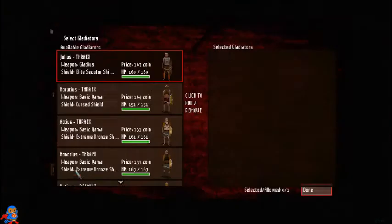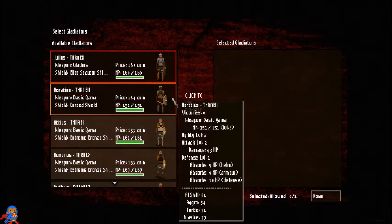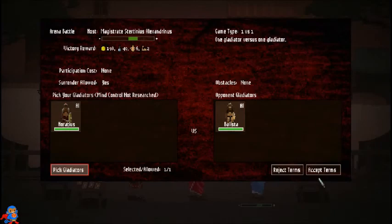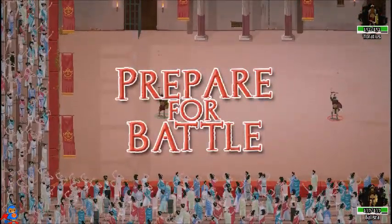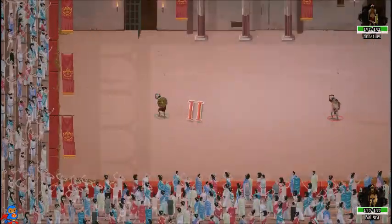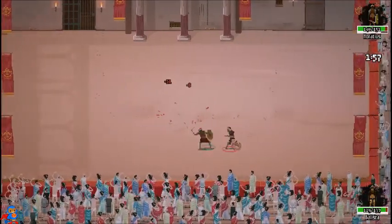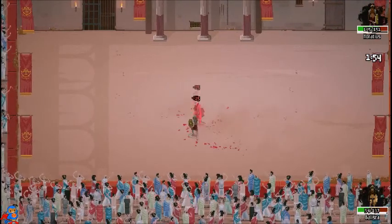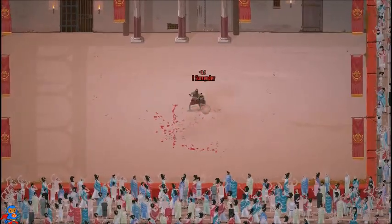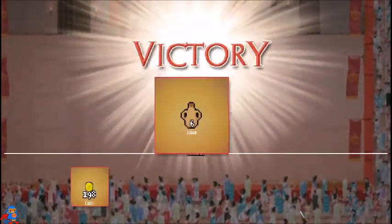He just has a wooden sword. I'm actually going to send in a different guy — let's test out this dude. What's his name? Horatius — send in Horatius. He should win this though, since the opponent only has a wooden sword while I have the best sword. He instantly knocks off his shield and is just chopping him up. We didn't get to see a death because he surrendered, but oh well.